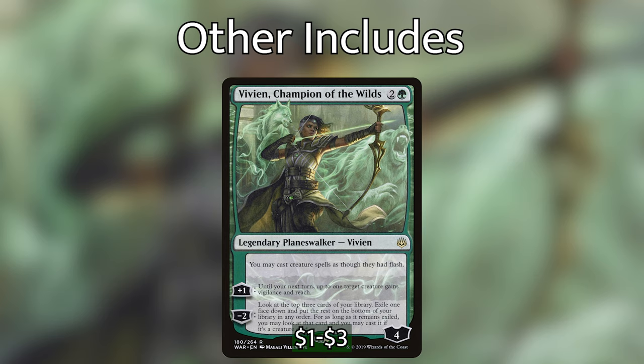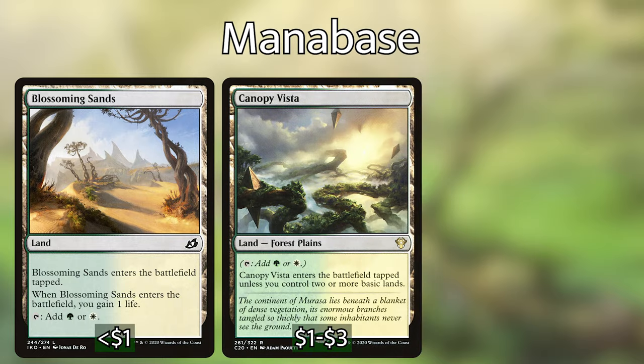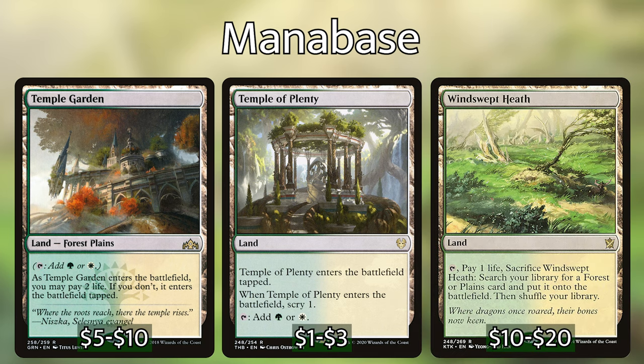We're also playing Vivien, Champion of the Wilds — a legendary planeswalker that enters with four loyalty counters. Her static ability lets us cast creature spells as though they had flash, which is super powerful on its own. Her plus one gives up to one target creature vigilance and reach until our next turn. Her minus two lets us look at the top three cards, exile one face down, and cast it later at flash speed if it's a creature card. For the mana base, we're playing 13 forests and 11 plains with an even split between white and green. We have a deck list in the show notes, and we're playing taplands including Blossoming Sands, Canopy Vista, Fortified Village, Razorverge Thicket, Selesnya Guildgate, Selesnya Sanctuary, Sungrass Prairie, Sun Petal Grove, Temple Garden, Temple of Plenty, and Windswept Heath.